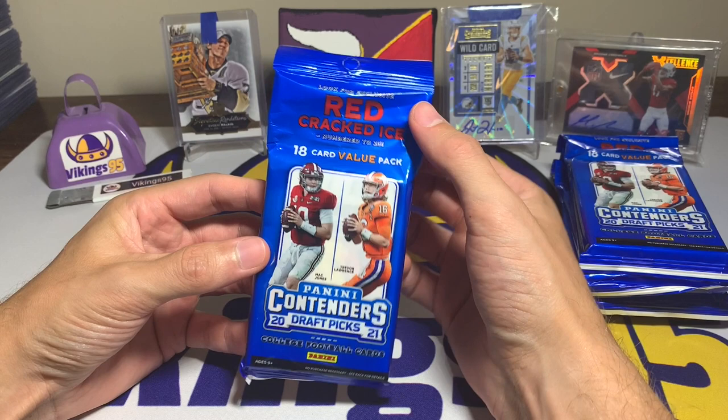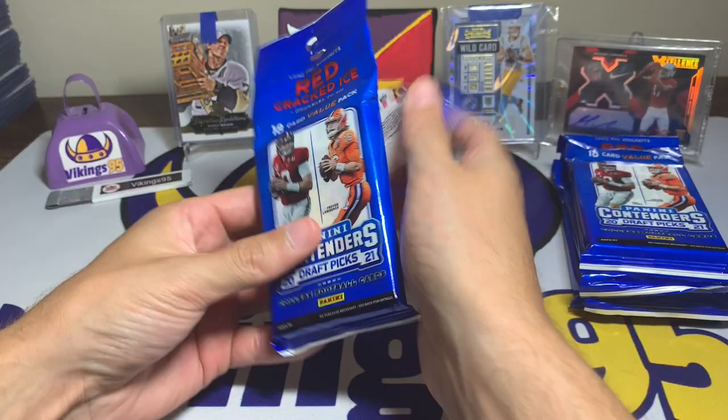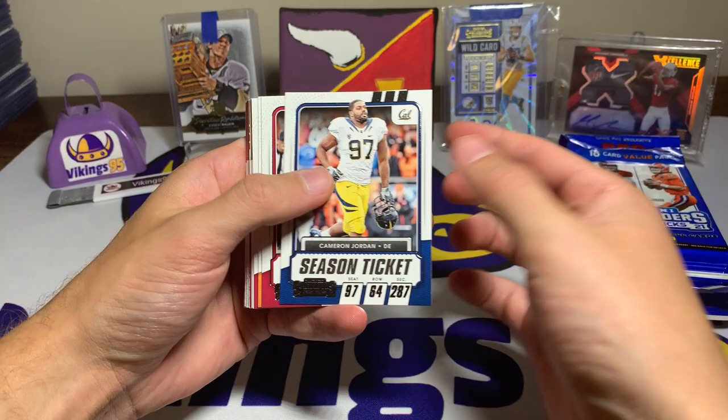I'm assuming these are going to have a lot of base cards, probably a couple inserts, and hopefully some decent rookies — we'll wait and see. It would be crazy if we got a red cracked ice card numbered to 23. The odds are probably not in our favor, but we'll see.